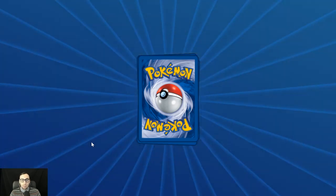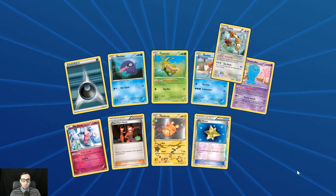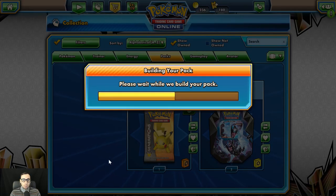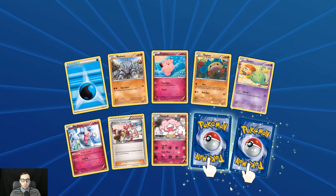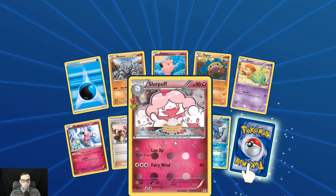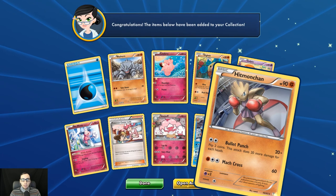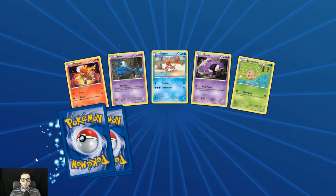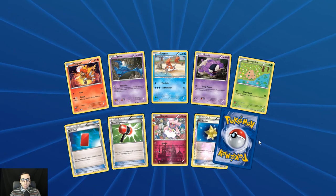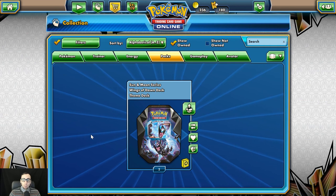Last three packs here — let's get one more EX, that would be nice. Reverse holo Max Revive, Dugtrio — surprised they never expanded on that evolution line. First time getting a Gulpin. Reverse holo Gyarados — I like this Slurpuff artwork in the background, kind of like cupcakes or puffs or something like that — and a Hitmonchan. Very last pack here: verse holo Max Revive and a Hitmonlee.